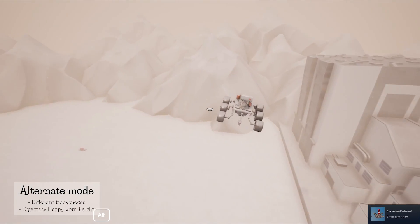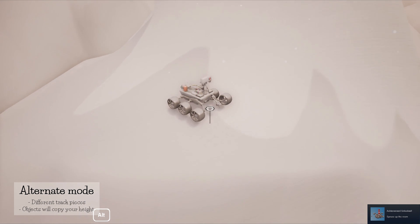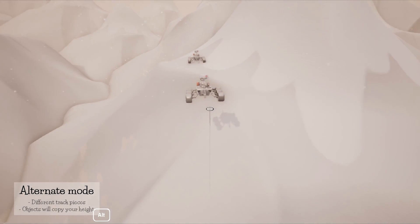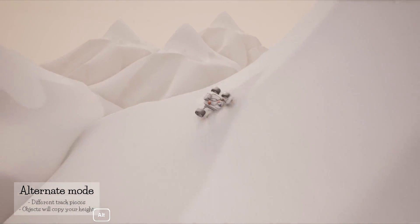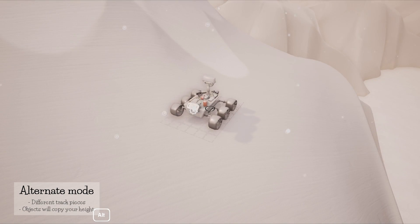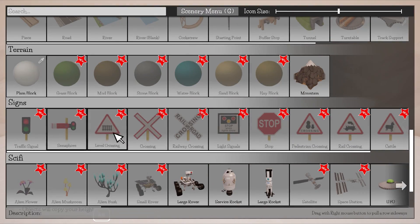We can have rovers — spruce up the room. He's kind of like... oh, it kind of works. Just rovers off exploring the galaxy — and by galaxy I mean the mountains. There we go. He's got kind of little hover wheels a little bit, but that's okay. We will never ever spot them ever again. Alien bushes? Alien mushrooms?